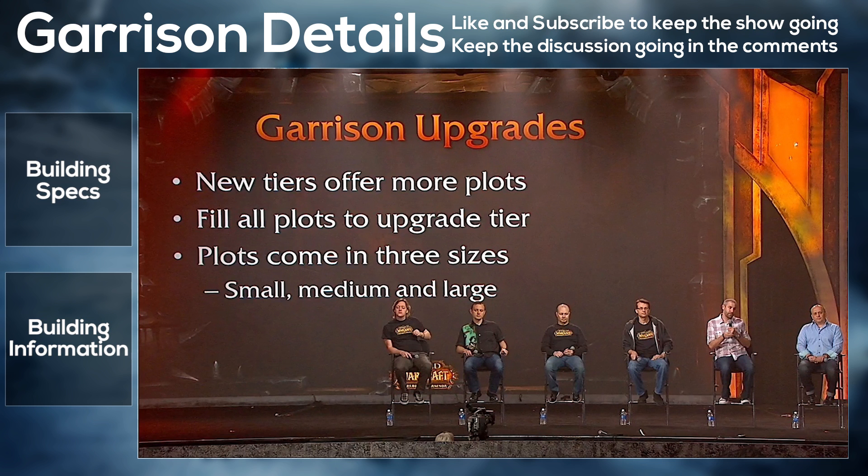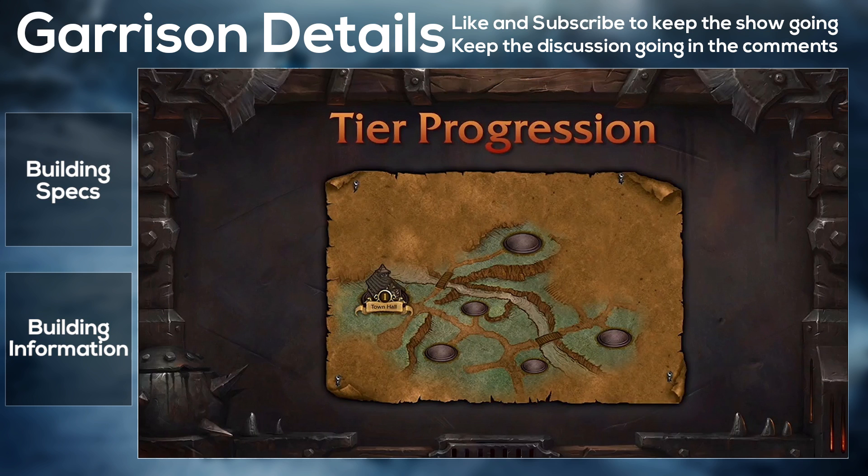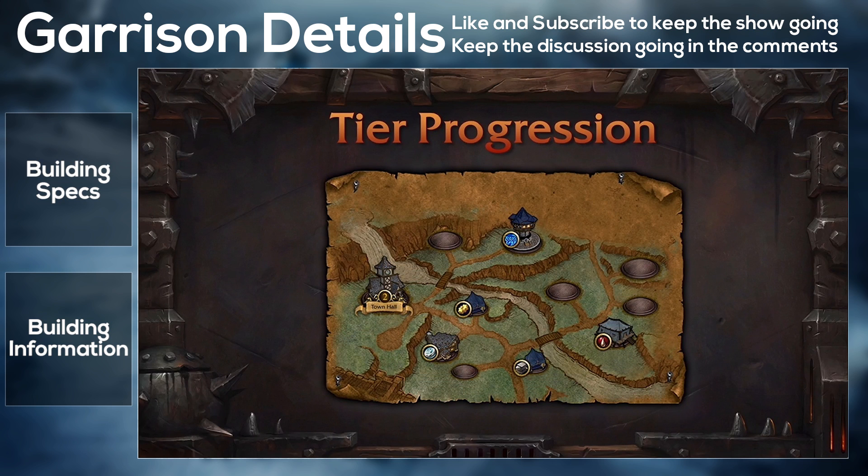Then we have the Engineering Works. Every day it generates a batch of engineering parts and allows the production of mechanical items. As with others, only one batch at a time. When you upgrade it, you can store two batches of engineering parts. When fully upgraded, you get specializations and your capacity increases to four batches.